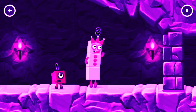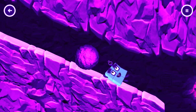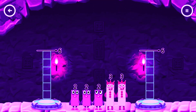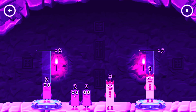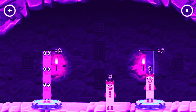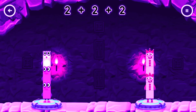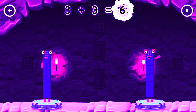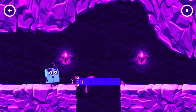I think 3 might need 1's help to get past that wall. Share the number blocks evenly to make 2 groups of 6. 3, 3, 2, 2, 2. 2 plus 2, plus 2, equals 6. 3 plus 3, equals 6. Well done!